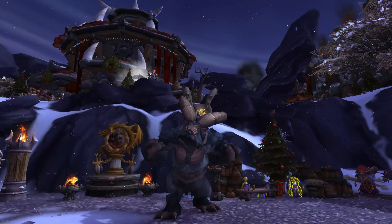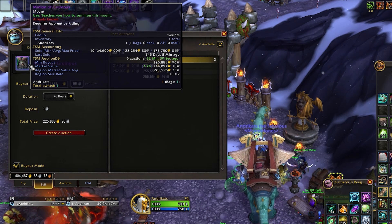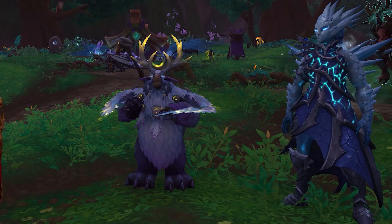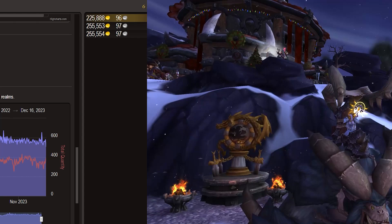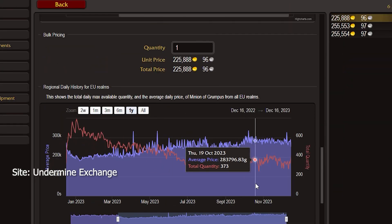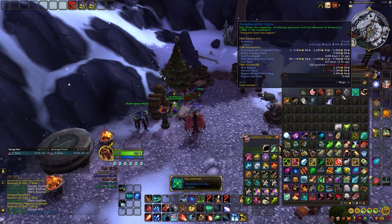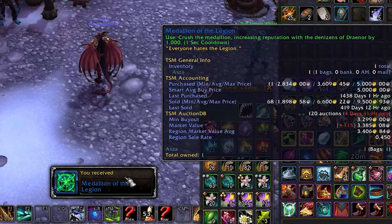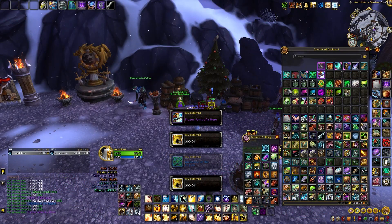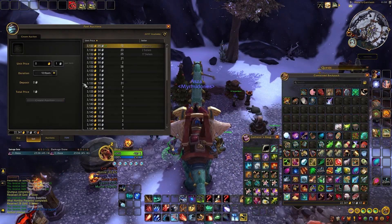Sure, it's not the prettiest mount out there, but here's the catch! It's sellable on the Auction House, and you can only get it during Winter Veil. Imagine a new player joining in the summer - their only route to this mount is through the Auction House, making it super desirable as the year goes on. On top of that, the Savage Gift also has a chance to contain other useful items, like the Medallion of the Legion, a very valuable item that grants reputation to Draenor factions, and a follower upgrade item. Both of these can be sold on the Auction House, ensuring that even if you don't find the mount, there's still a chance to make something out of it.